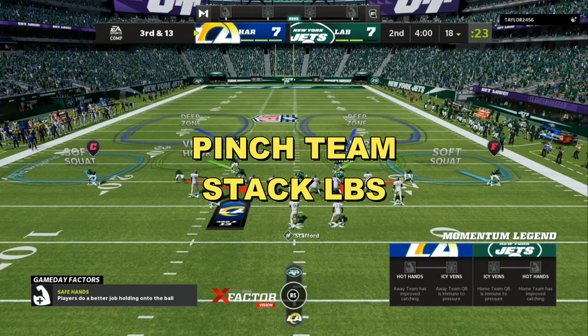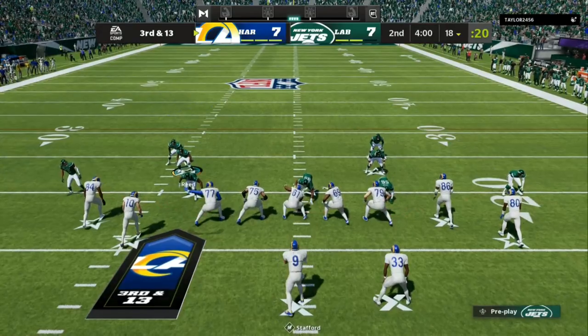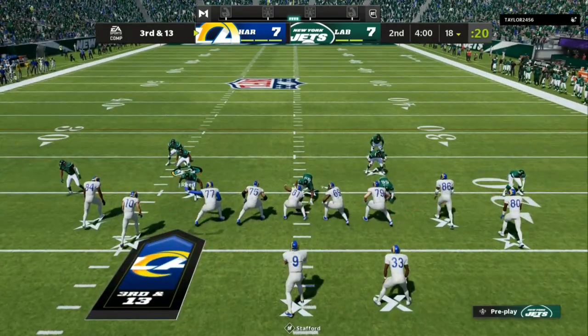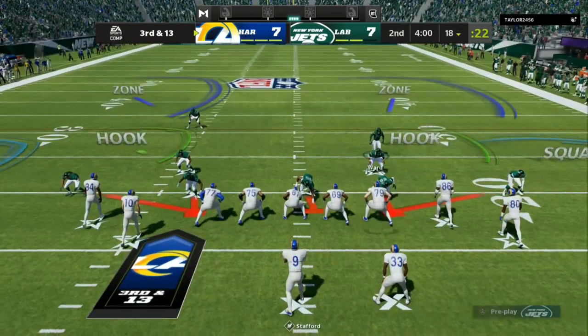The key to setting this up is pinching the entire team — R1 or RB down on the left stick. I am in auto baseline right now. I'm going to stack my linebackers; you can see both of my linebackers are stacked to the outside of the pass rushers. Now I'm going to walk my safeties down one or two steps — that's going to help with a quick throw up the seams — cover two shell behind it. And I'm going to user the linebacker opposite of the running back, drop down, circle around, and look for the quarterback to try to throw a quick read.